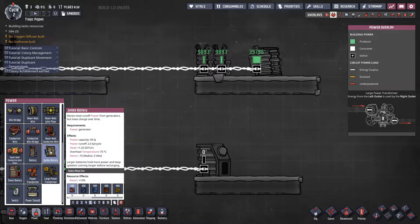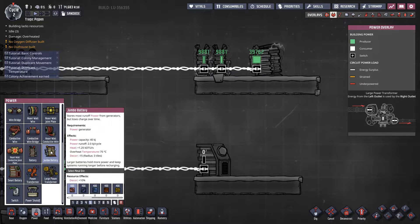The jumbo battery holds four times the amount of power — up to 40,000 kilojoules worth of power — and its runoff rate is only twice as much, so it's going to last 20 cycles before it runs out of power.